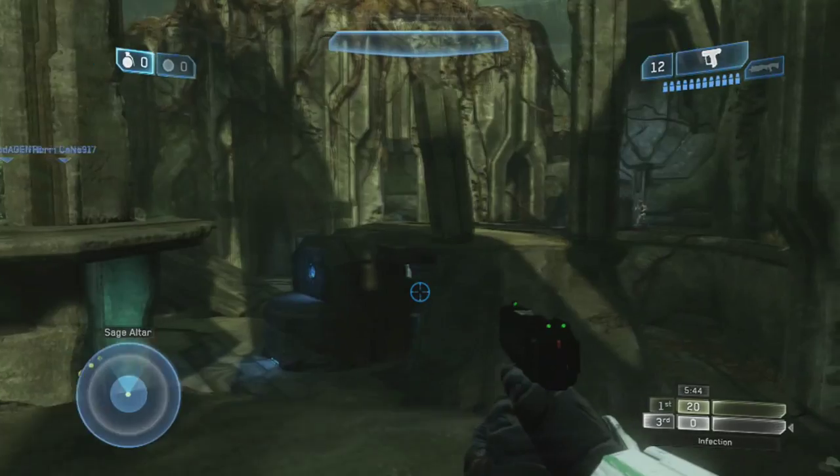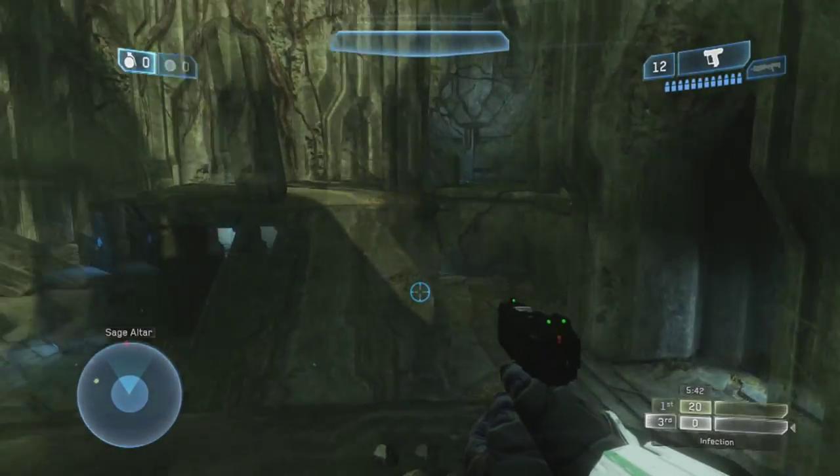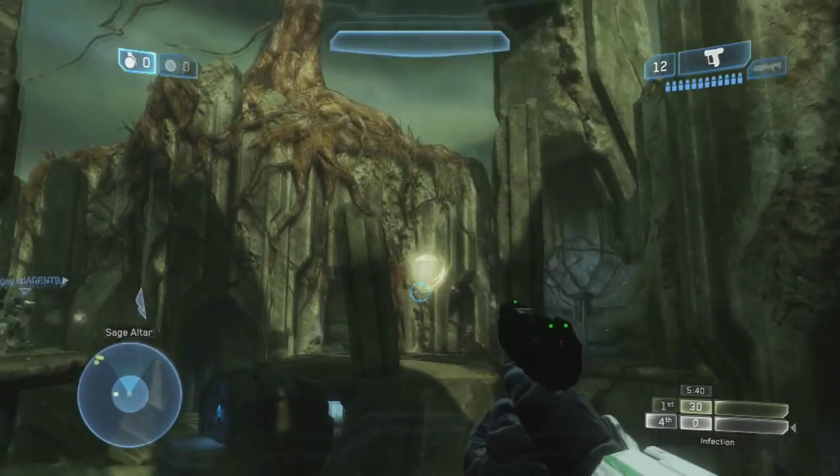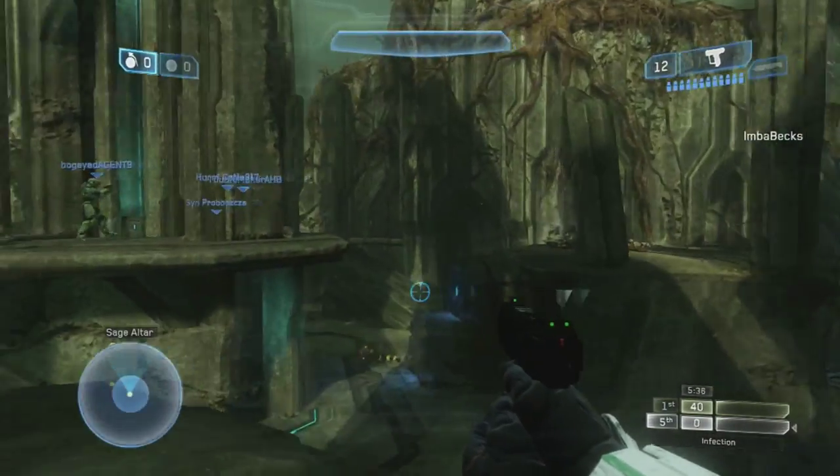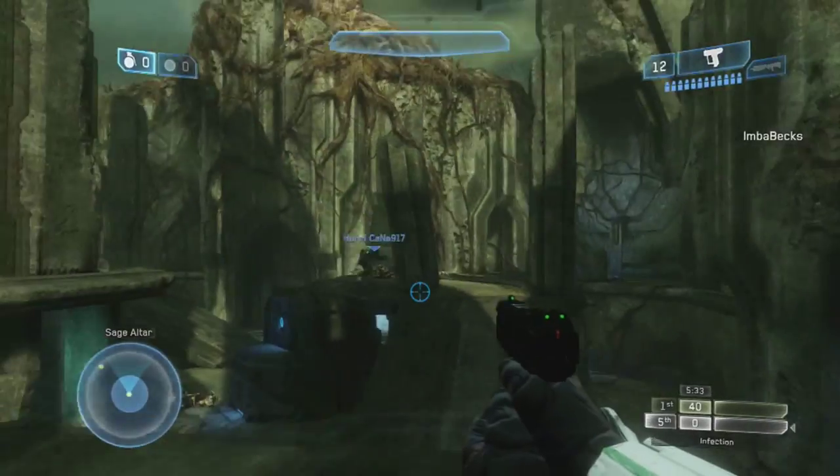The first thing to notice is your starting weapon. In Halo 2 Anniversary you only get a pistol, which is unlike Infection normally where you're given a shotgun and a pistol. So what do you need to do? Find a shotgun.